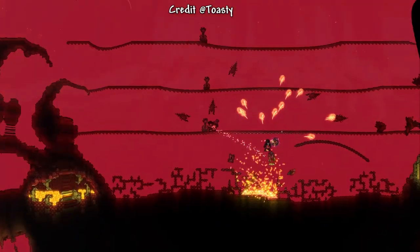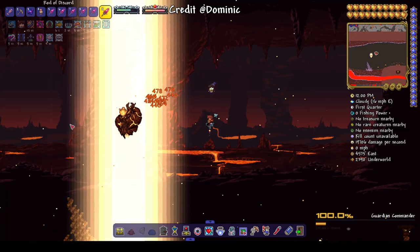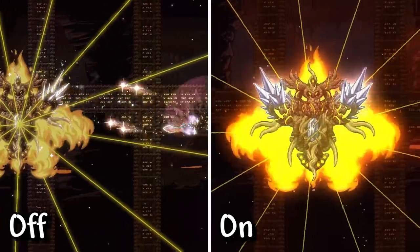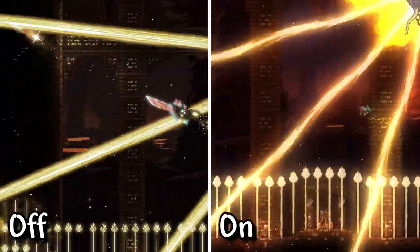We also have screen shaders coming to Infernum, which provide atmospheric and visual effect improvements to make Calamity bosses even more immersive. You are able to adjust the intensity, or outright disable these shaders through the mod config settings.